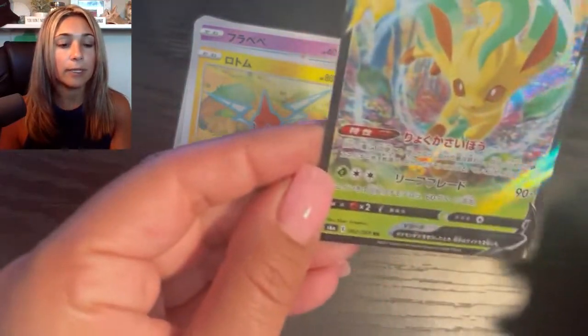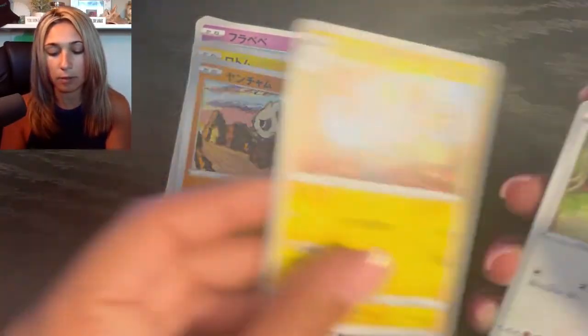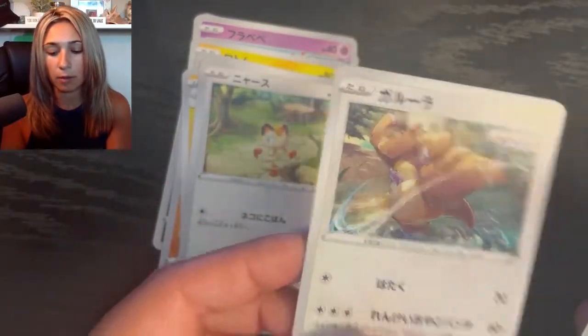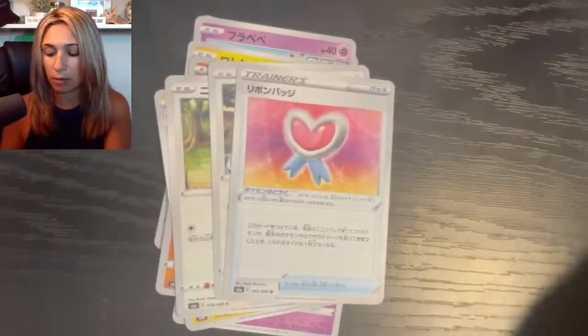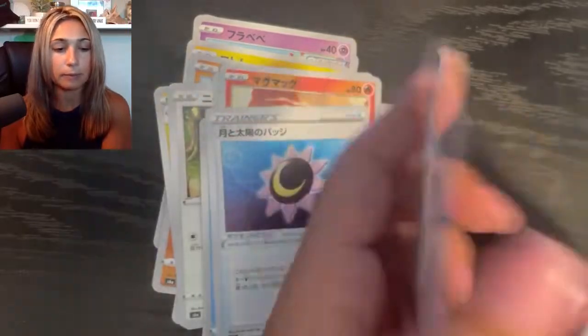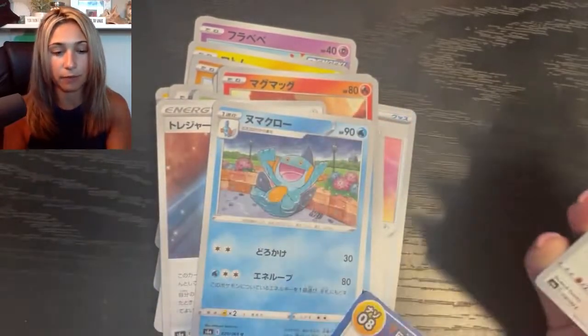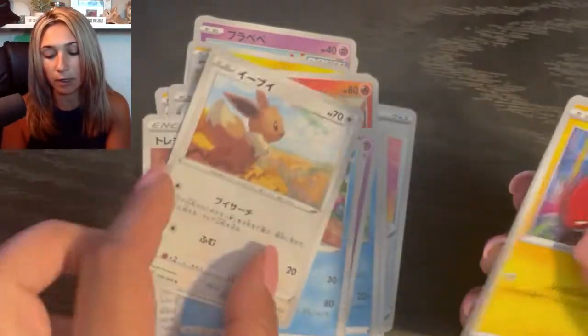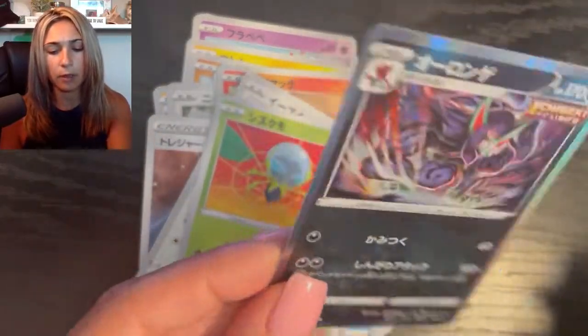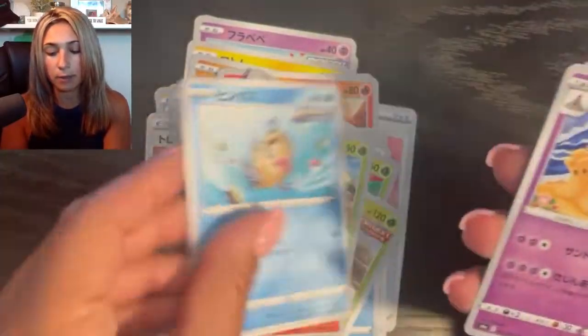Oh nice, already in our first pack — check that out! Let's see what we got. Dog with the food — I wish my dog would bring me food, I'll be honest. Hollow. Sandcastle, aroma lady, code, Pikachu.